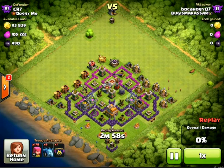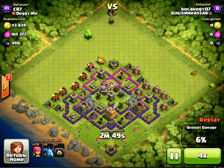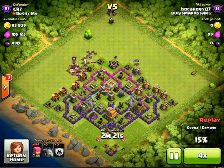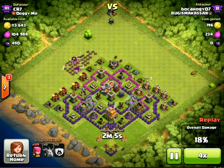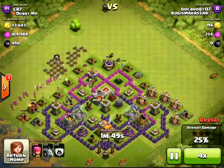We don't have much time so I'll just fast forward it. This attacker is going for the 50% and my clan castle troops come out. A minion took out my mortar, which is very bad.